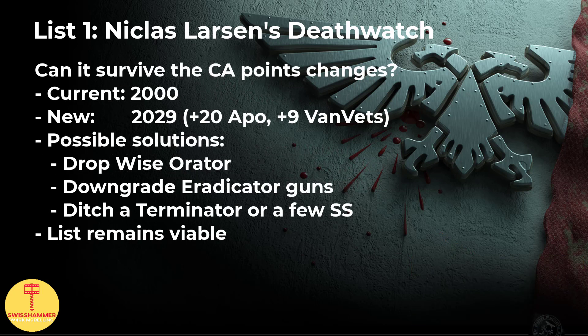With the points changes around the corner, will this list survive? Currently maxing out the 2000 points completely, this list will go up as follows: plus 20 points for the Chief Apothecary, plus 9 points from the Storm Shields on the Van Vets, up to a total of 29 points. That's relatively mild. There are various ways to bring this list back down to 2k points — could drop the Visorator on the Chaplain, could downgrade the Eradicators to Assault Melta Guns, or ditch a Terminator and/or a couple of Storm Shields. Overall, the list will still work.